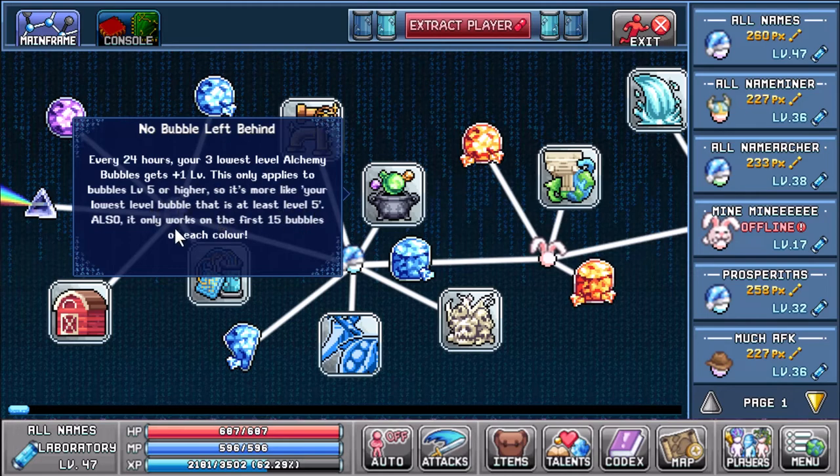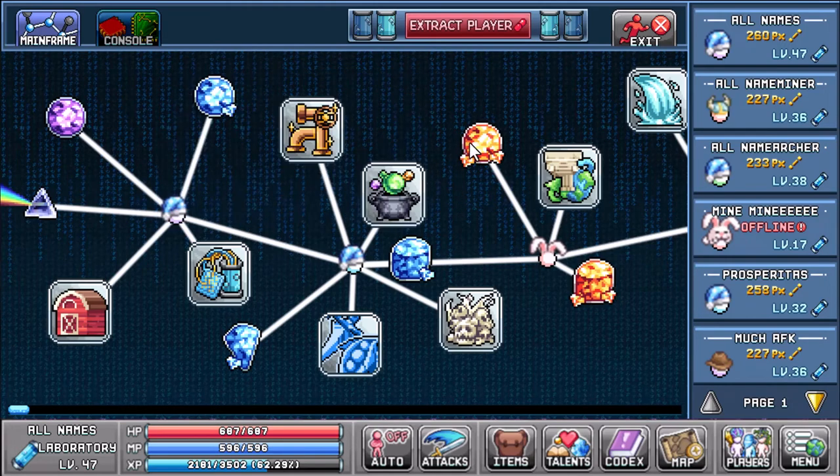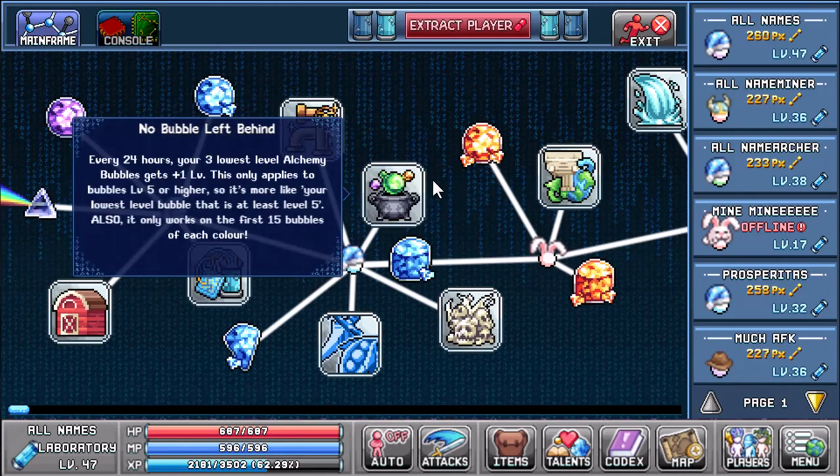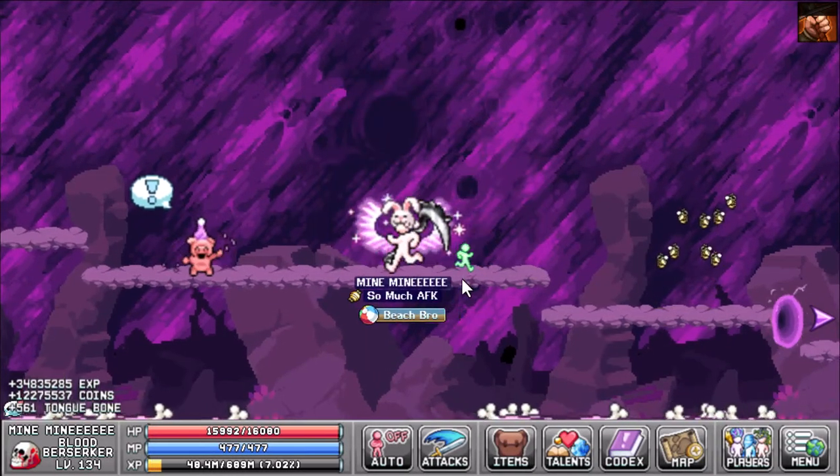My Bubo is giving everybody else a little more extension, so that's helping. I'd say push to level four mainly for this: every 24 hours, your three lowest-level alchemy bubbles get plus one level — but this only applies to bubbles at level five or higher, and only on the first 15 bubbles of each color. That is huge, especially if like me you didn't work on alchemy and you're way behind. Then 'No Bubble Left Behind' gives plus three levels instead of one, for the lowest four bubbles instead of three. Between these two, they've done the most for my alchemy.